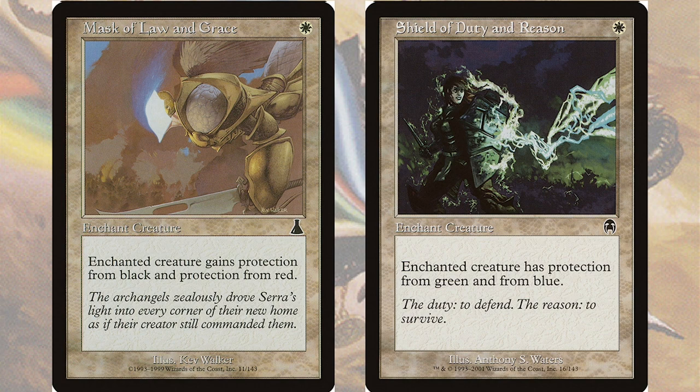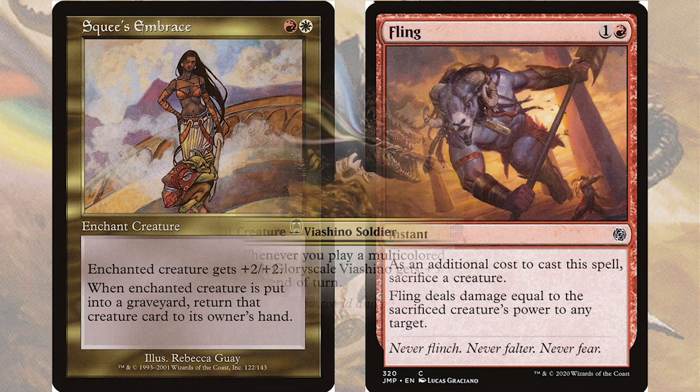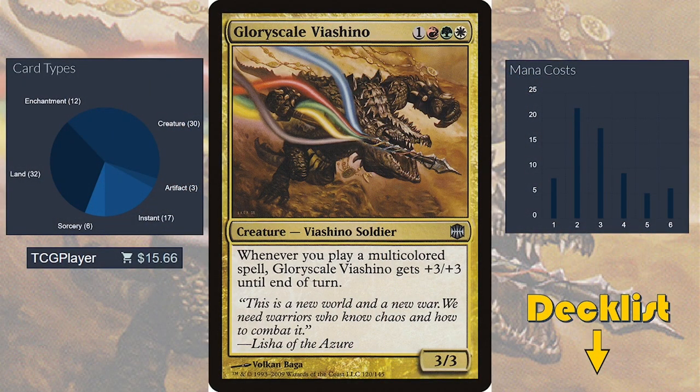This can be key for protecting our commander and getting its damage in for combat. To protect it further, we can play Squeeze Embrace to give it +2/+2 and a revival on death. If we want to get really spicy, we can fling our pumped commander, taking out an opponent, and then get our commander back immediately. And that's my Gloryscale Viashino deck. I really enjoyed finding some of the cards that were far off the beaten track, and I was able to find some truly excellent hidden gems. With all of these colors and gold cards, you can be sure you'll be smashing face in style. This deck is going to cost us about $15.50. The decklist is in the description. Please like and subscribe, and come back next week when we learn how to turn the tables with Salt High.